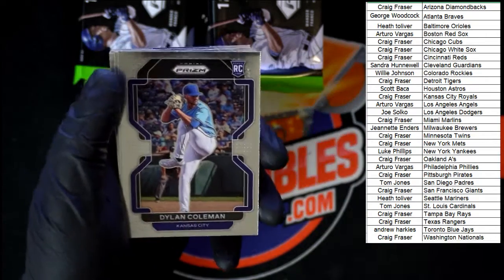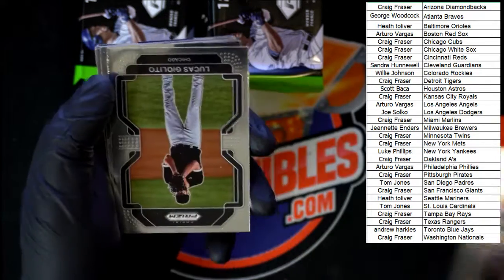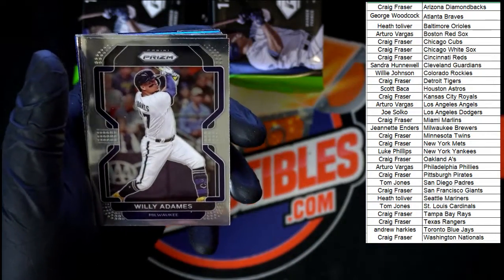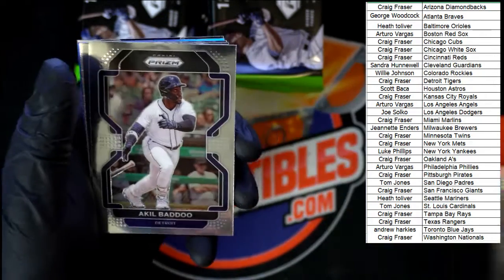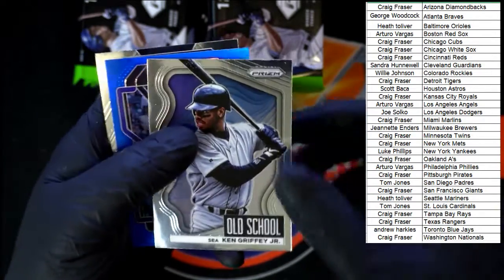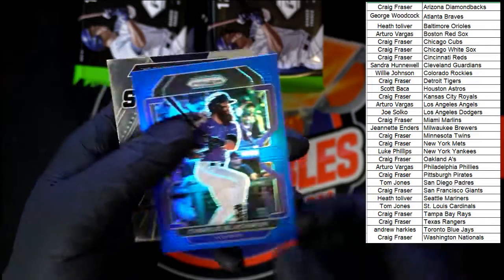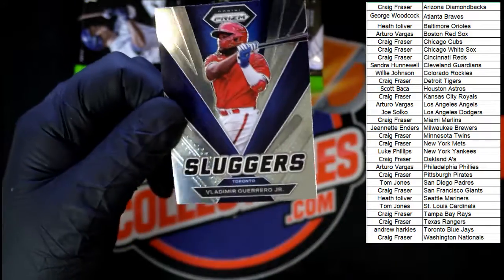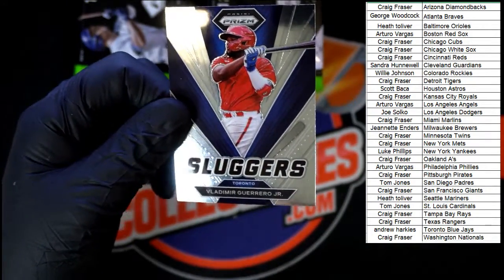Rendon going to the Angels. Franco going to Tampa Bay — another nice rookie right there. Boba Shet, Toronto. Coleman for Kansas City. Giolito, Chicago White Sox. Mike Trout going to the Angels. Willie Adams for Milwaukee Brewers. Badu for Detroit. Scherzer for New York. Old school Ken Griffey Jr going to Seattle. Charlie Blackman blue prism going to Colorado, and the last of that pack: Vlad Jr going to Toronto.